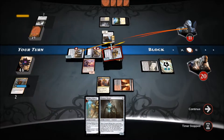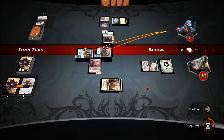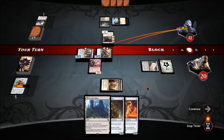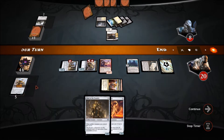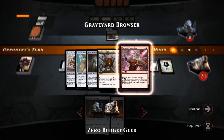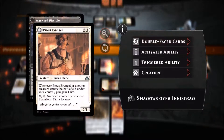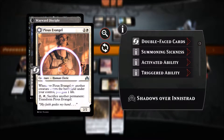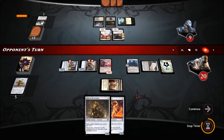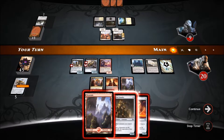Oh, I have to discard my hand though — that's probably still good. I forgot the Bomat Courier makes you discard your hand, but I think that was still worth it. I think we could get rid of Walking Ballista but we have so many ways to get it back that I'm not too worried. This guy has to sacrifice something to flip, which he can do — and when it transforms, nothing I'm too worried about.